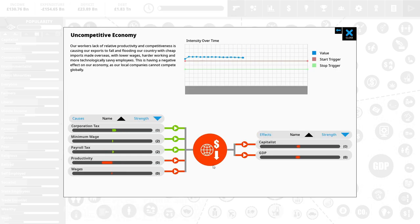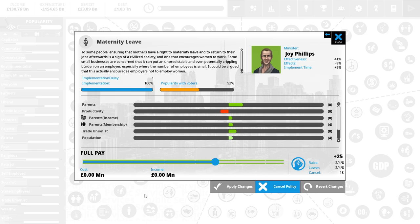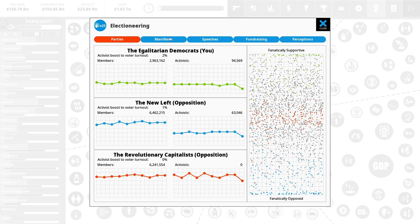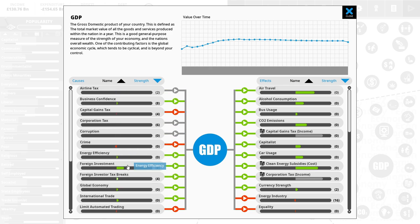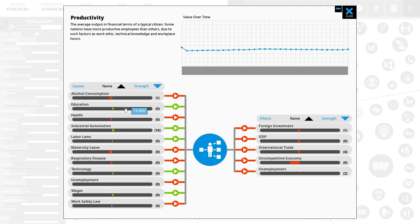Our GDP is a problem because it's trending downwards. We have an uncompetitive economy problem and that's our productivity. This is still an issue. If we get rid of maternity leave, productivity goes up because people are working more, but parents hate us, there's less parental income, trade unions will hate us, population will hate us, gender equality will go down, and voters who want compassionate leaders are going to be unhappy. So obviously that's not going to work.